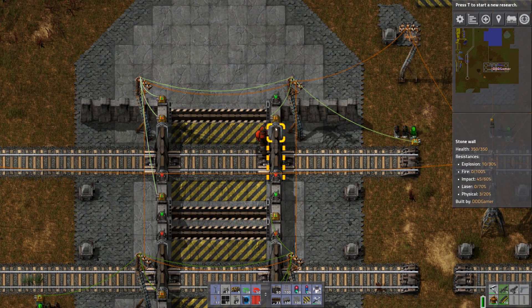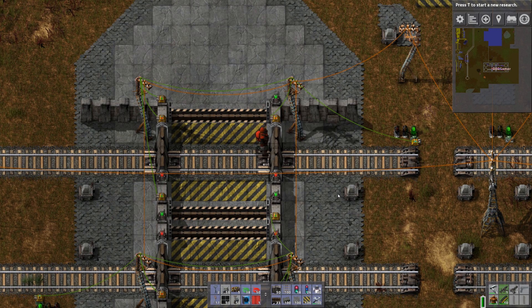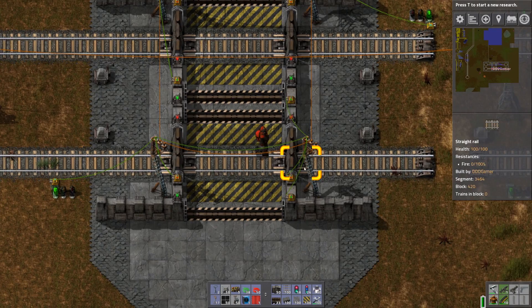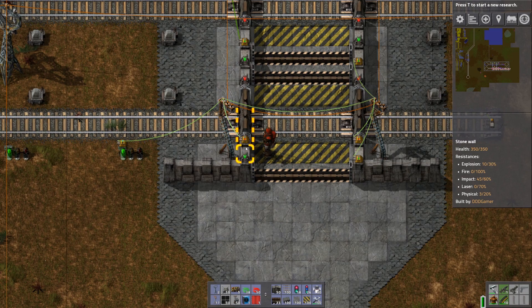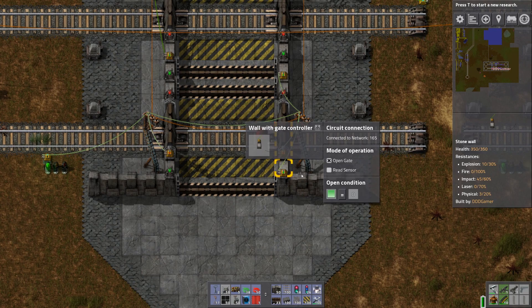We need to set a condition for the train gates. That's going to be: green signal equal to zero — so when we pretty much don't have a green signal. Copy with shift and right-click, then paste it onto this gate, this gate, and this gate. When pasting, make sure you can see the dashed lines so you know it's applied to the correct gate. Double-check each one — good, this one's good, and this one's good.